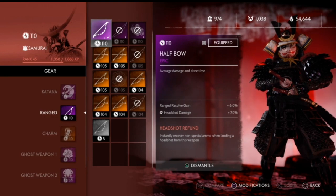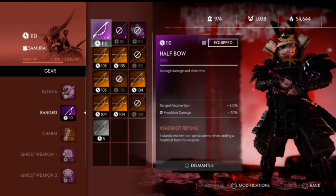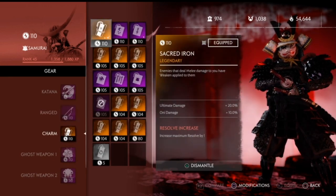For my range I use the half bow, which is way faster than the long bow. If you prefer the long bow, try to find the versatile effect roll on it. The range resolve gain on my short bow is 6% and I have 7% headshot damage — you're doing a lot of damage to the head and getting a lot of resolve gain.